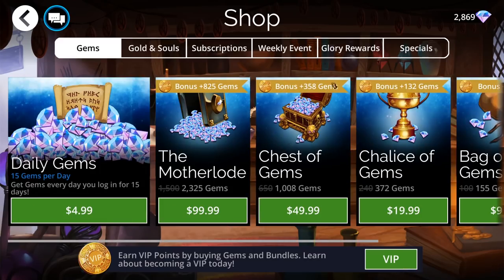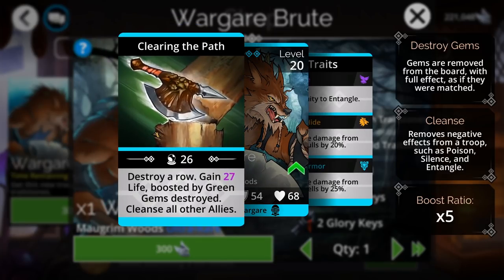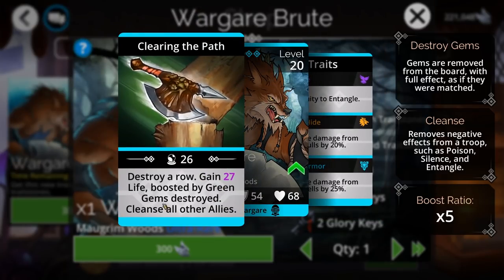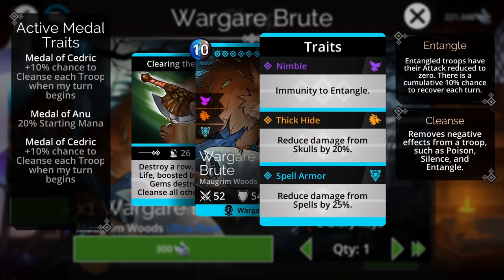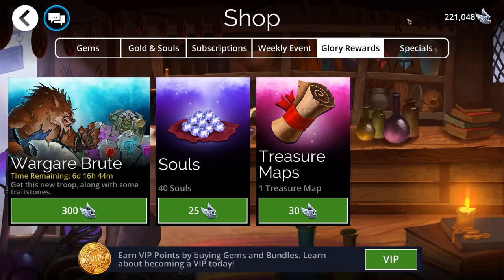In the glory shop, we've got the Wargare Brute, who is basically an early game tanking god. In the early game, this guy would be really nice — he has skull protection, spell protection, gains life in the top slot, and cleanses everybody else. His boost ratio is times 5, and he's even immune to Entangle. Pretty ideal from a first-line perspective. Early game players, feel free. End game players, feel free to ignore.